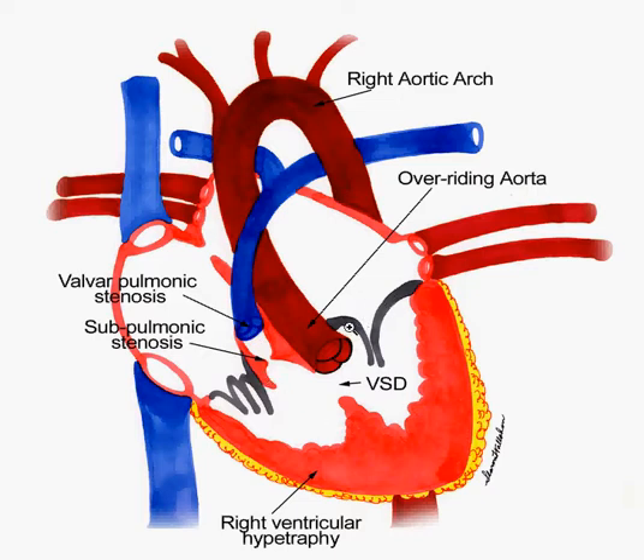R is for right ventricular hypertrophy, because it's going to be so difficult for the right side of the heart to push through this stenotic artery. You're going to be increasing the muscle — you're going to get hypertrophy in the right ventricle to try to push it through harder and harder over time. This is going to hypertrophy to try to compensate.